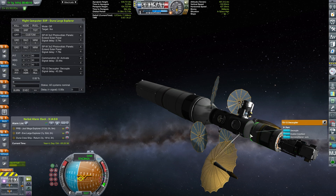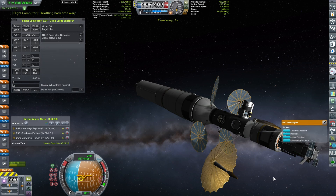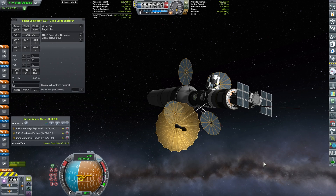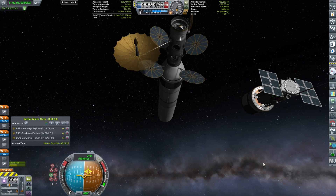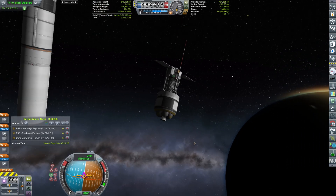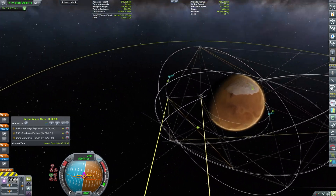Honestly, I think that was the problem — I'm not a hundred percent sure. And it will be a mystery what happened with the non-atmospheric landers. Getting ready to decouple. There we go. So this dinky little craft should be landing on DUNA today. Let's see how it will fare.